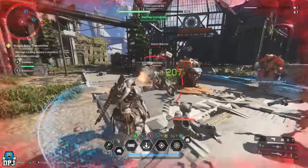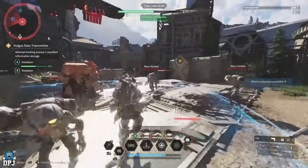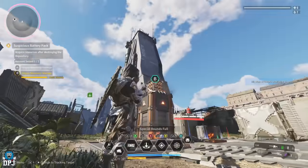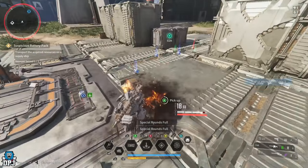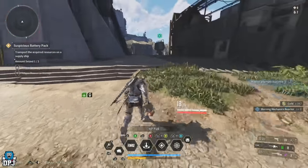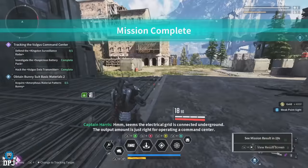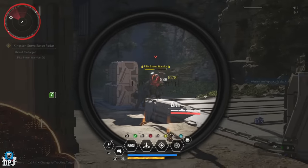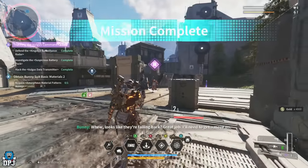Fast travel to the Grand Square and start these three missions. The Volgus Data Transmitter mission is as simple as defending a point by standing on it and keeping enemies out. The Suspicious Battery Pack mission requires you to capture a point, destroy the box on top of it, pick up the dropped material, and deliver it to a dumpster-like robot. The Kingston Surveillance Radar mission just requires you to defeat all targets while defending the radar.